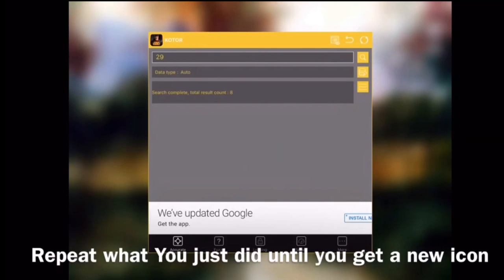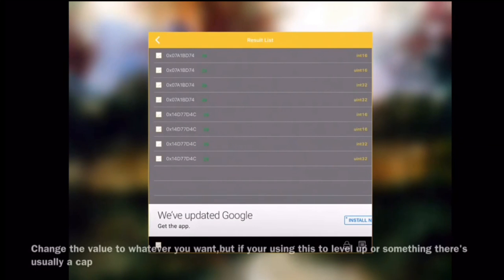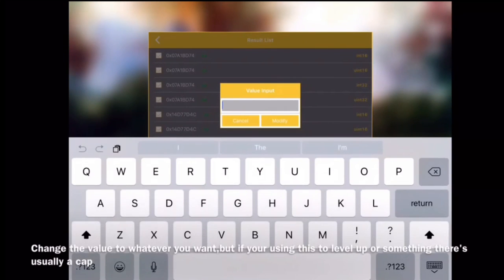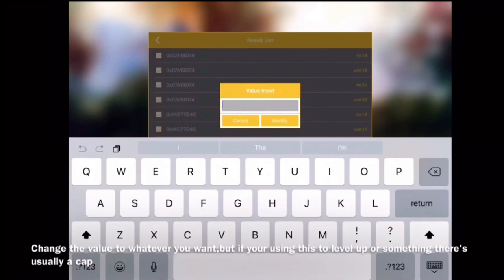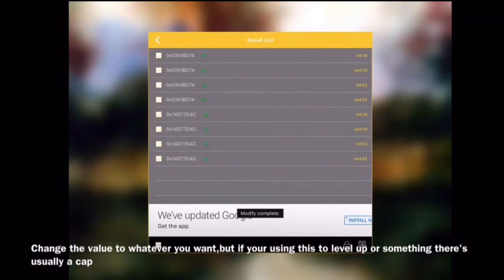If you still have more than 10 or 12 results, I would recommend you repeat that process and narrow down the list over and over until you're left with under 10 values. Then you can go to the value list by tapping the values and changing them. You can go for 9 million or whatever — just enter a number. Some value types only allow you to go up to 2 billion, but usually if you go for 1 million or 10 million you will be able to change it. Just enter whatever you want to change your value to.